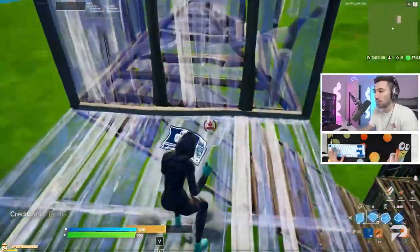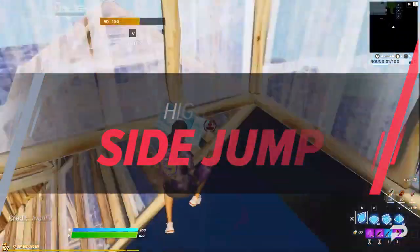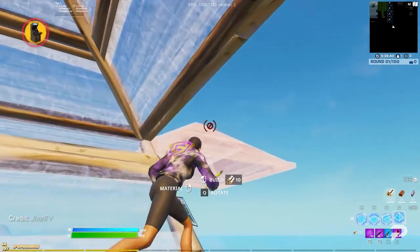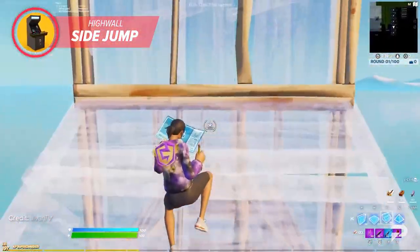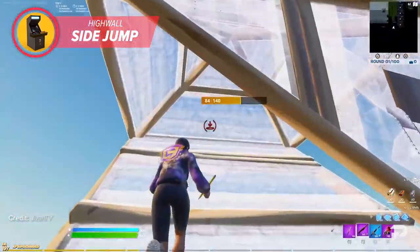Usually if the high wall 180 fails the first time, once you do it again you're gonna have a pretty good chance of it being successful. The next retake on our list can be very difficult to get the hang of, but once you get a real feel for it it's a piece of cake. The high wall side jump is extremely mat friendly, costing only around 60 to 100 mats.